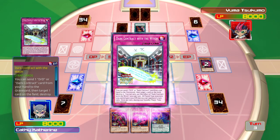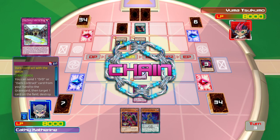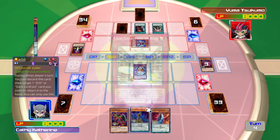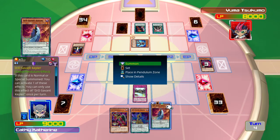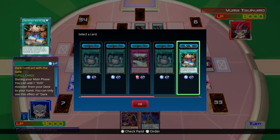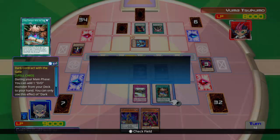I activate my trap, Dark Contract with the Witch. I'll send a DD monster to the graveyard so I can destroy Copycat. Now I summon DD, then I summon my Pendulum monster, so I can get a Dark Contract card and add it to my hand. I chose my Dark Contract of the Gate.